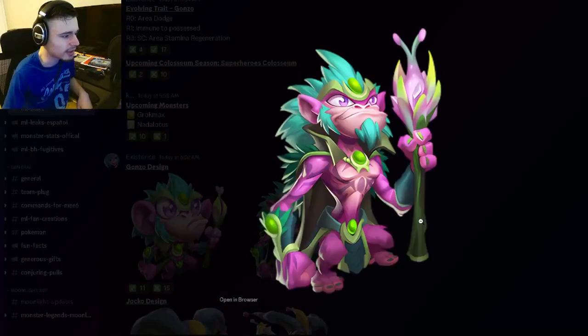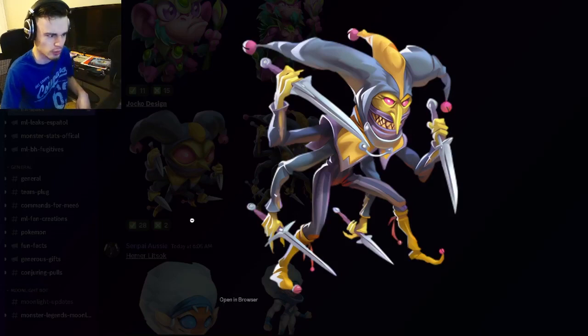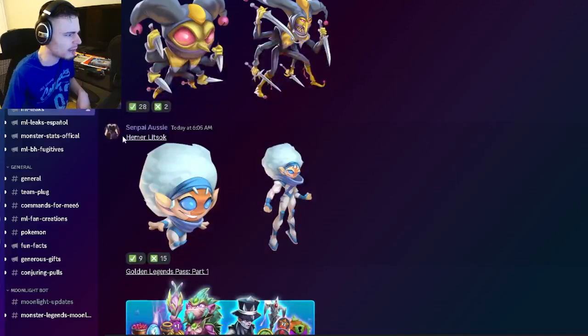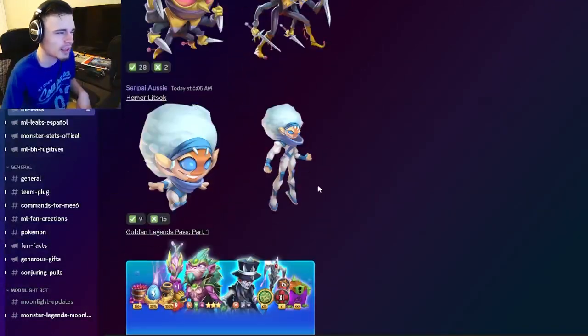We have Gonzo's design right here, which looks a little goofy, but I do like it, it looks pretty funny. And then we also have Jocko's design, which just looks really creepy — it's like the opposite of Gonzo. And then we have Hammer Litsock's design, which actually looks really cool. It's probably my favorite out of these three.